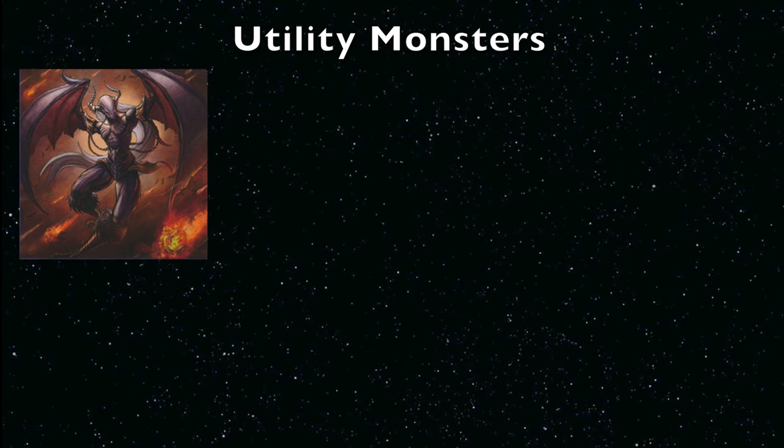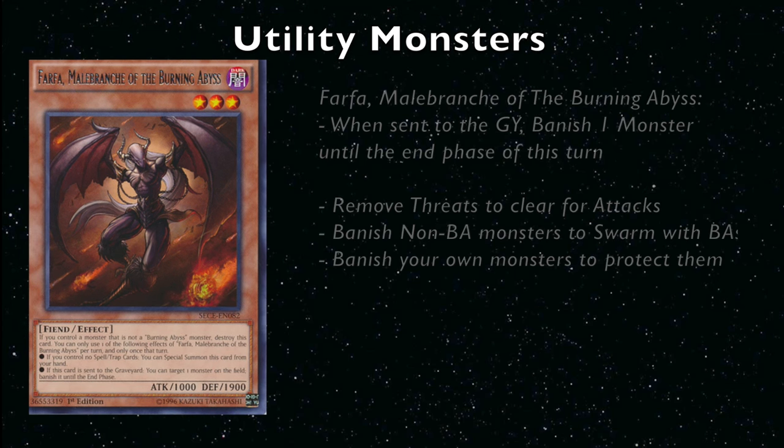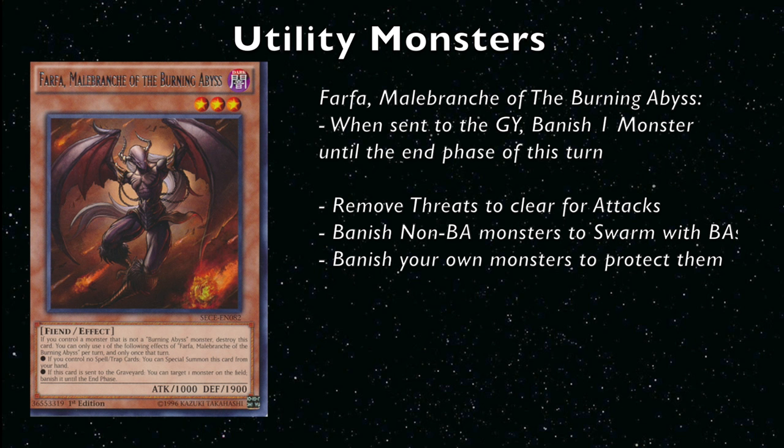For utility monsters you have Farfa, Alec, Calcab, Cagna, Barbar, Draig, and Rubic. When Farfa is sent to the graveyard, you can banish one monster on the field until the end phase — it can be face-up or face-down, and it does target. Farfa is really useful for removing threats to open up a direct attack, banishing your own non-Burning Abyss monsters so your BA monsters don't destroy themselves, or protecting key monsters like Virgil or F0 from being attacked over.